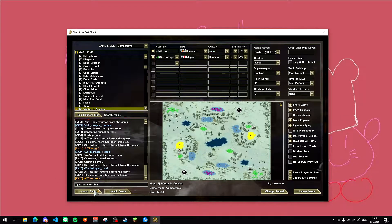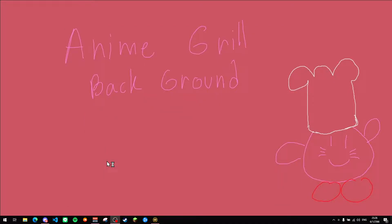Last video I played against Yamamoto on the map Winter is Coming, version 3.0.2. This is quite late at night but I want to get a video done. I speak a lot so my throat's gonna dry up. I played as Russia and he has Japan. I play on the bottom left corner and he got the top right corner.